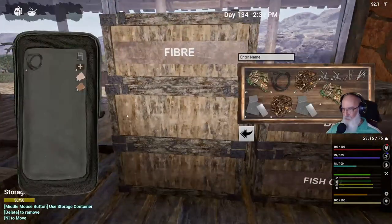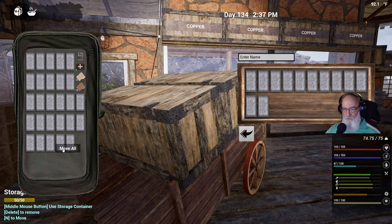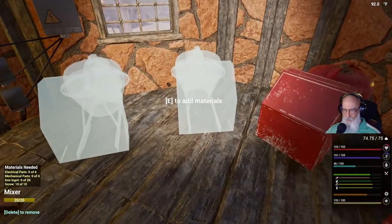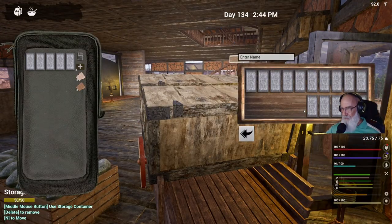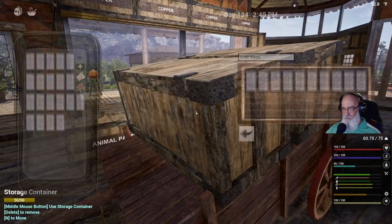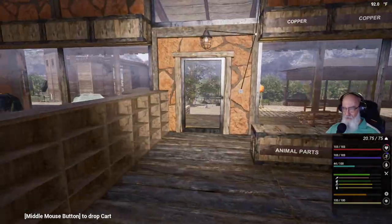I'm going to put these wires away, we'll get back to them. And I can grab a few more. Now, those are in. And those. Those are in. And we need nine more. We didn't need all that. I might have over-counted the iron, but we'll use it — we'll definitely be using it. Should be able to move all these. There we go, we've got them all in.